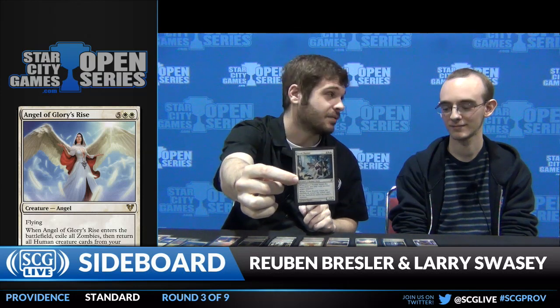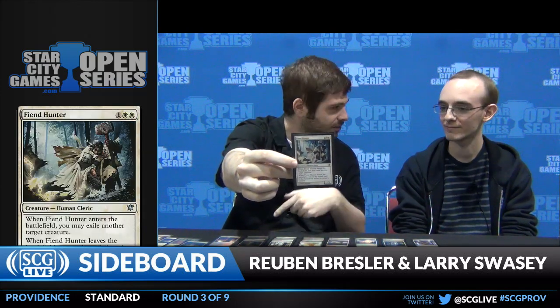The main combo involves Angel of Glory's Rise — one of the many angels from Innistrad Block, particularly from Avacyn Restored. When it enters the battlefield, you exile all the zombies and bring back all your humans, which is the key part. The next piece is Fiend Hunter, which is a human — basically a 1/3 Faceless Butcher. You exile a creature when it comes in, and that creature comes back when Fiend Hunter leaves.